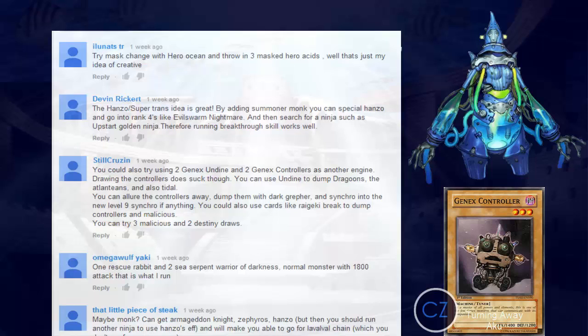Undine, we're going to use you for now — Diva, you can take a back seat. I just wish there was more we could do other than summon Undine and pass turn, but we'll come up with something. As for the three Malicious and two Destiny Draw suggestion, I really tried to remake the Destiny Hero engine again but it's another failure. I think it's time to give up and wait for more support.